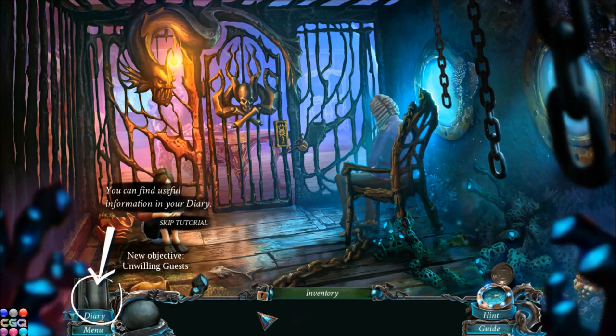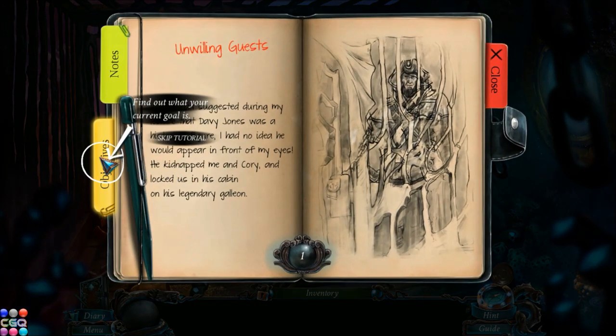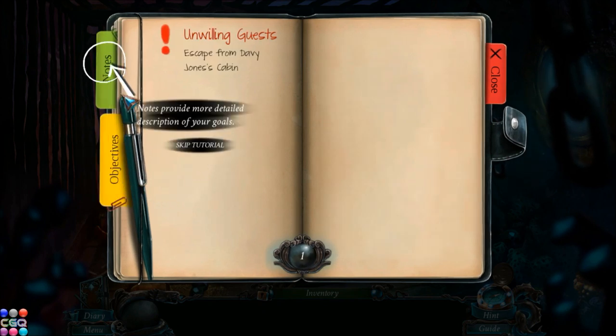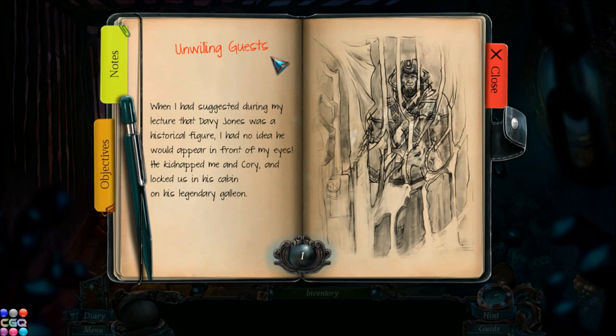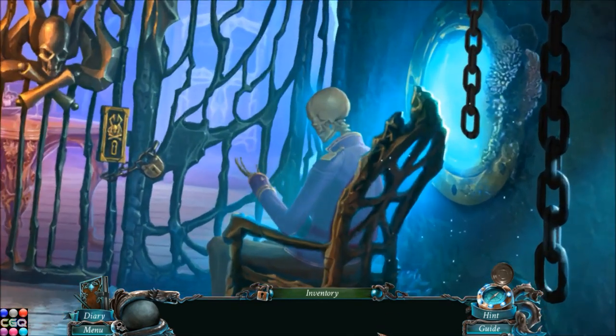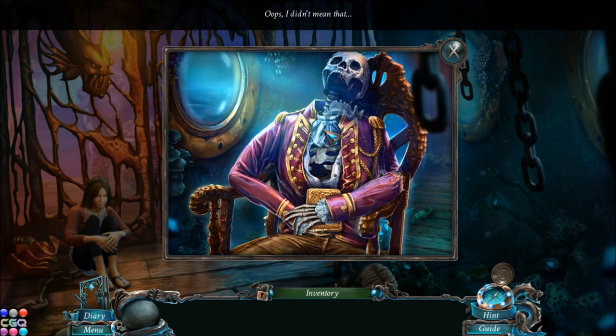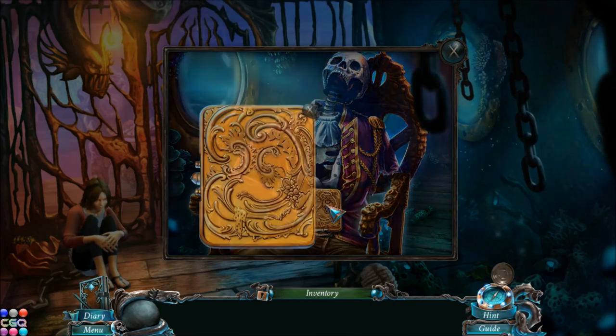Uh-oh, I think we are in trouble yet again. This is not the first time my daughter and I got in trouble. This is the journal — we have objectives on one tab and notes on another. Unwilling guests. When I suggested during my lecture that Davy Jones was a historical figure, I had no idea he would appear in front of my eyes. He kidnapped me and Cory and locked us in his cabin on his legendary galleon. Who is this guy? I think he may be dead.